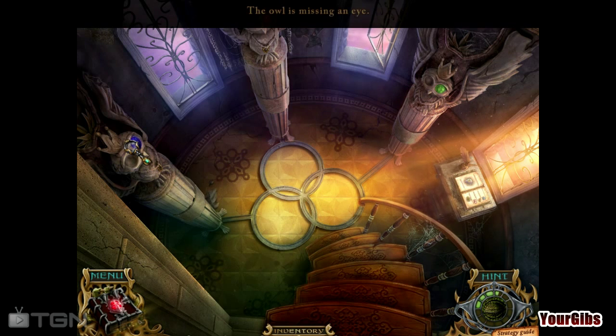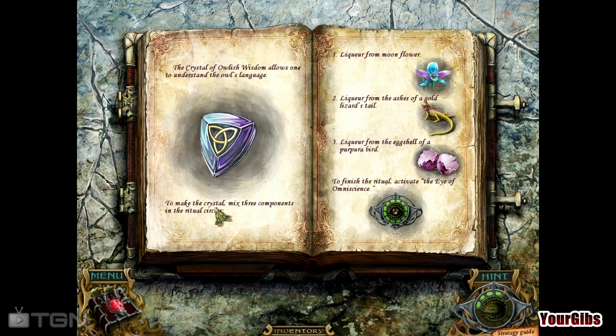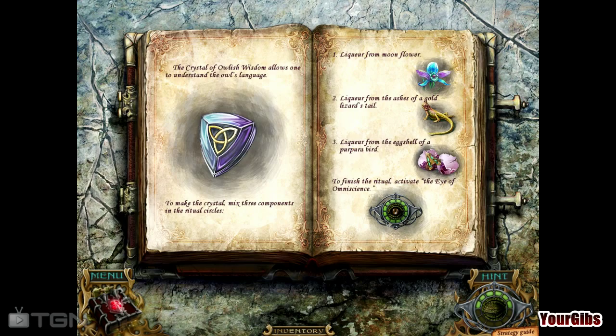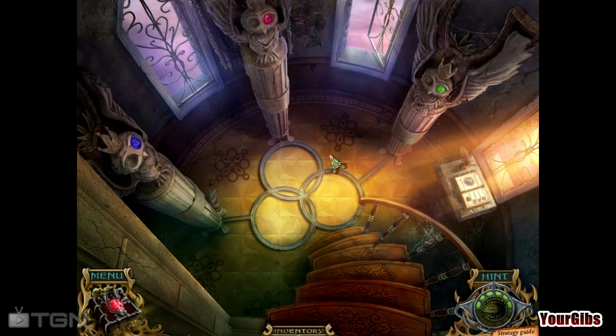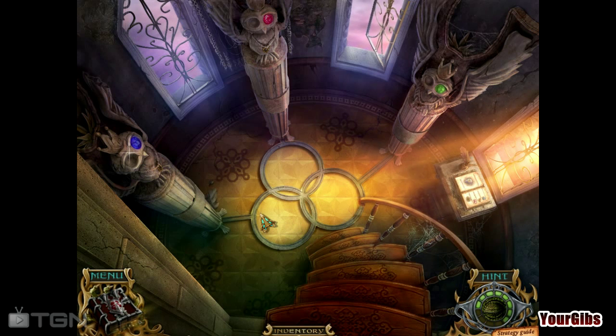Missing an eye. Missing an eye. Missing an eye. An eye for an eye — I'll take your key. To make the crystal, mix three components: liquor from the moon flower, liquor from the ashes of a golden lizard's tail, and liquor from the eggshell of a pure bird. Okay — can I not put that in my backpack or something? No? Well, I have a key now.